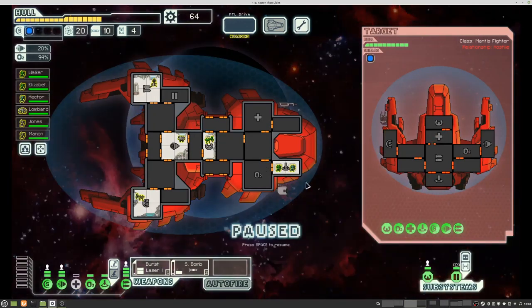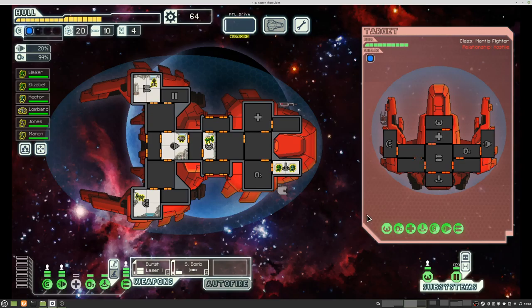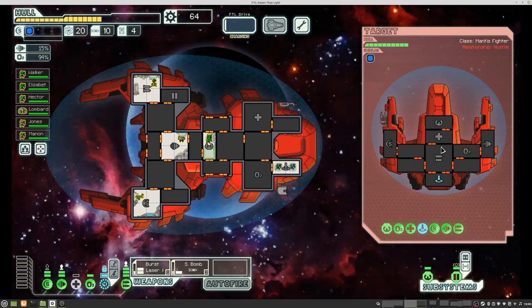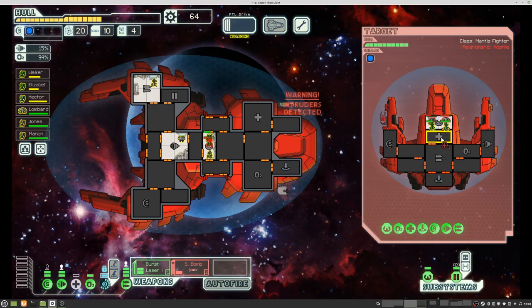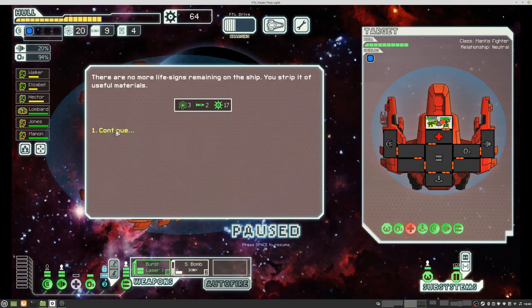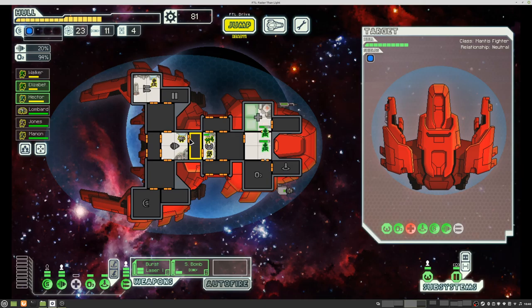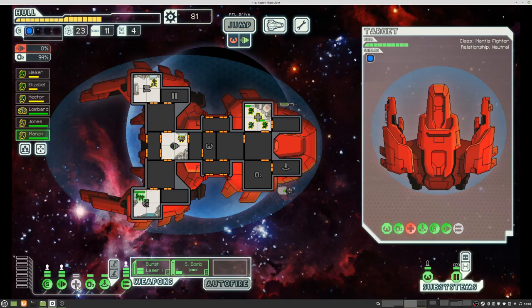Attack the ship. They also have boarding and a med bay. They moved in here, so we already have Mantis in there - that should be an easy win. They tried to heal up and did not make it. How unlucky for them, not for us. Maybe I should power the mapping, that would probably help.